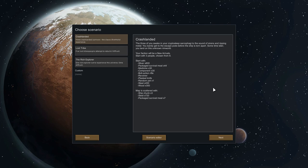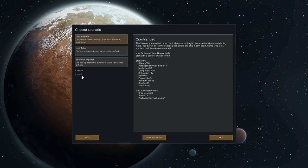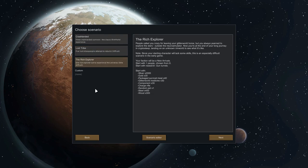These are the three scenarios I was talking about before. You can create your own custom-made scenario, but I'm going to choose the crash-landed scenario for this let's play. It's a scenario where you start with three people chosen from eight. The Lost Tribe — your tribe got destroyed and now you're trying to rebuild it — you start with five people chosen from eight. And the Rich Explorer, you start with one person chosen from eight.